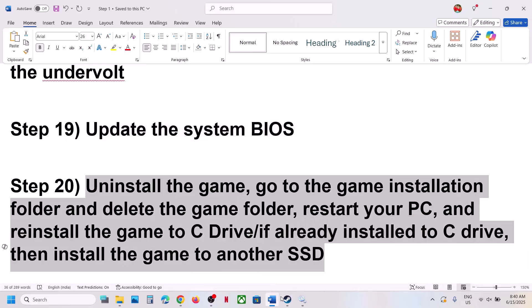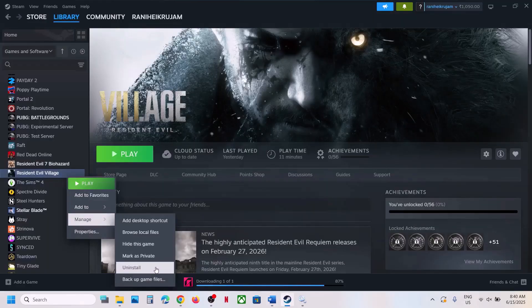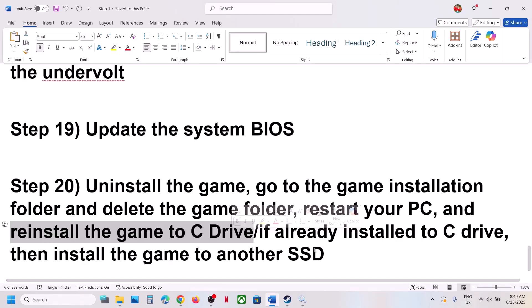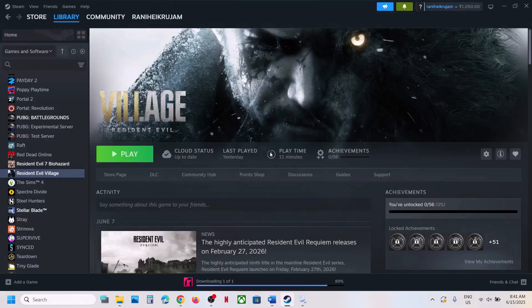The final step is to uninstall and reinstall the game to a different drive. Uninstall the game, go to the installation folder and delete the game folder, restart your computer, then reinstall. If the game was on a drive other than C, try installing it to the C drive. If it was already on C, try installing it to another SSD. One of the steps shown in this video should help you run the game successfully. Thank you so much for your time — please like this video and subscribe to my channel.